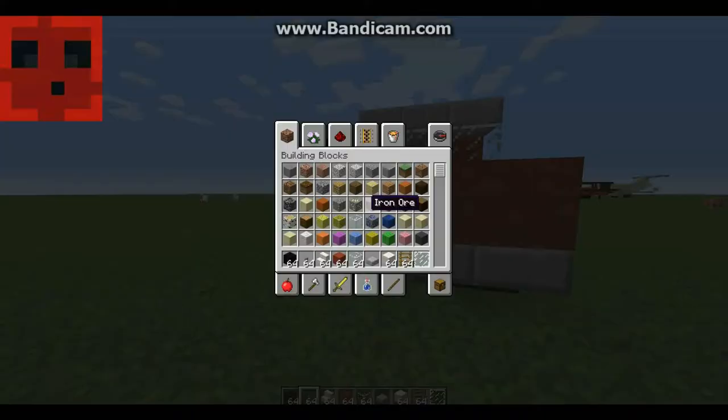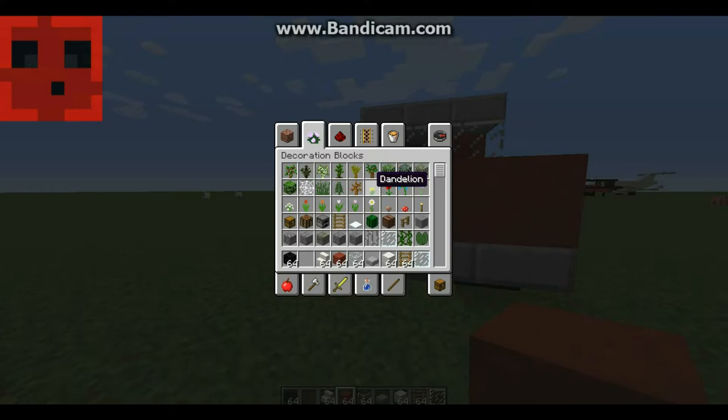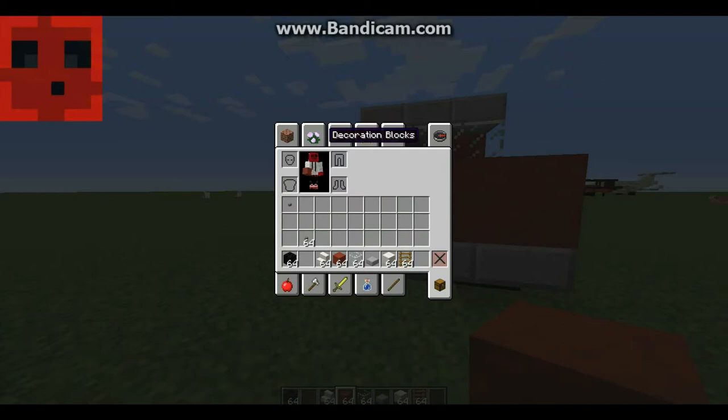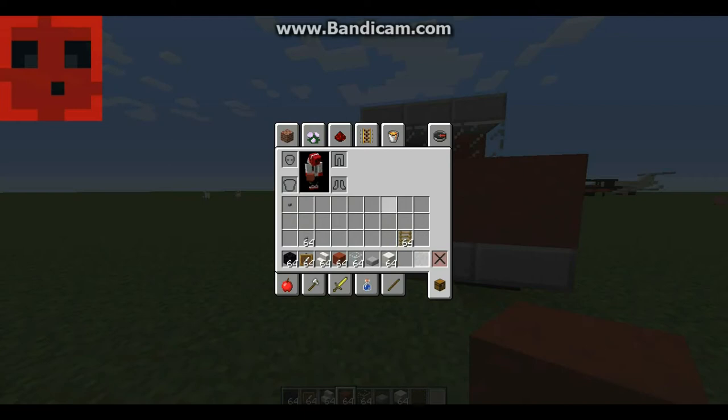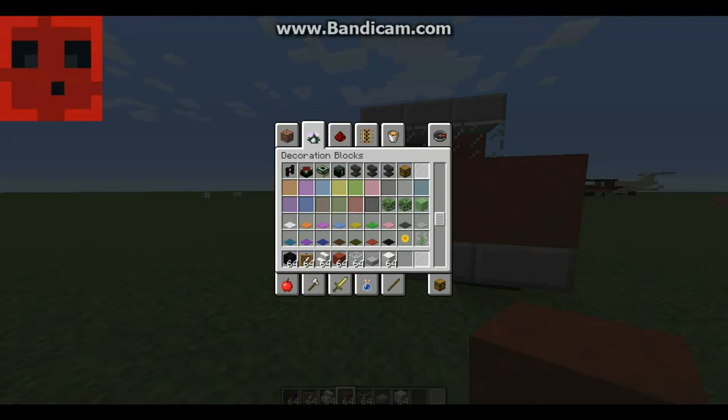That's basically just that. Throw some buttons on the front, or if you really want to get detailed, get white window panes and item frames for decoration.